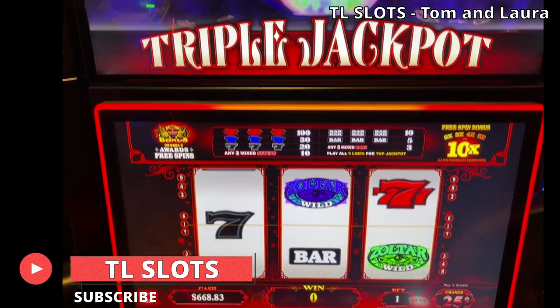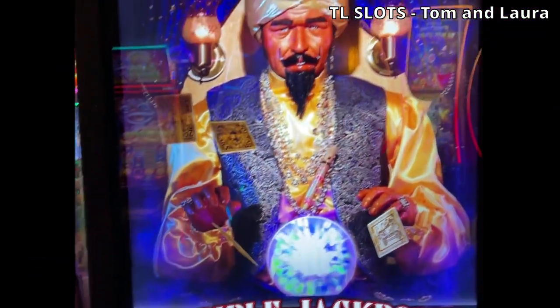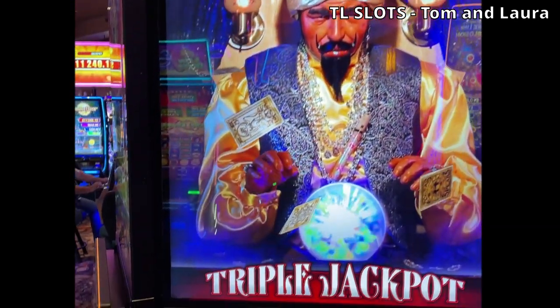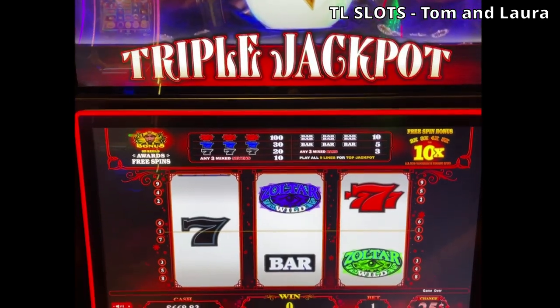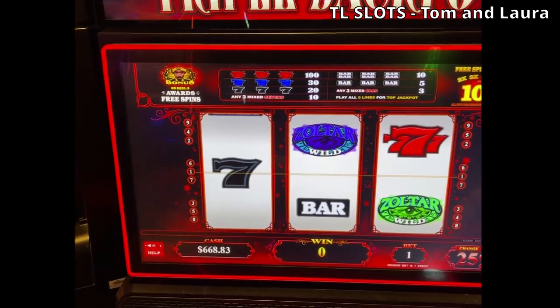We are here at the Four Winds Casino, and we are playing Zoltar. Look at Zoltar — all the way up there. That triple is up to $5,008. Then you've got $1,266, $669.43, $319.43, and $105.83.